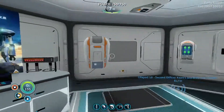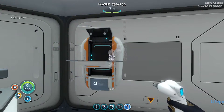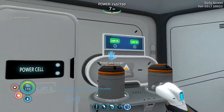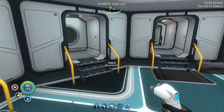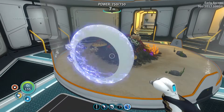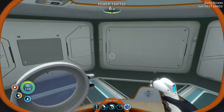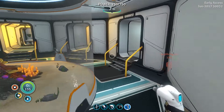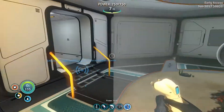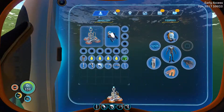We just took the last one so we still need it. Let's pick up the power cell. Let's make this hatch real quick. Now we can actually go inside the aquariums and put stuff in here, like beautiful plants and everything — whatever we can find. Next up, we're going to make a new Seamoth.